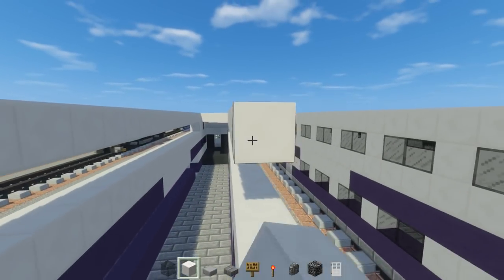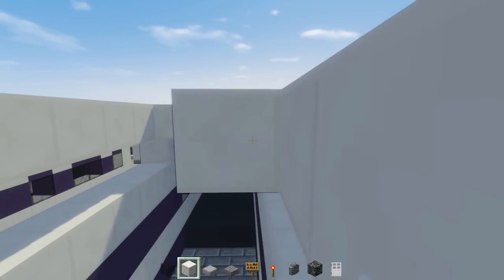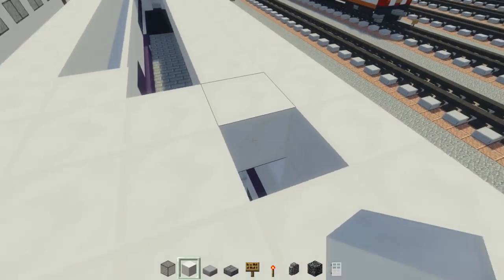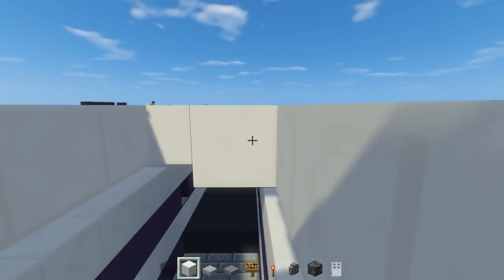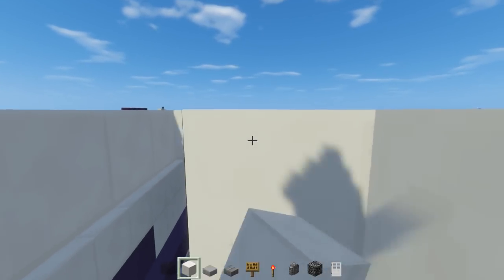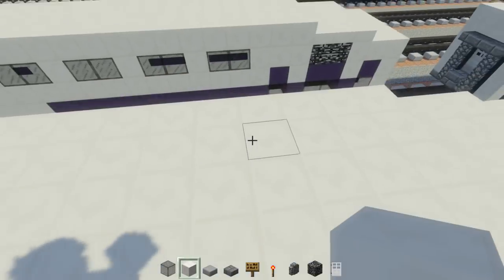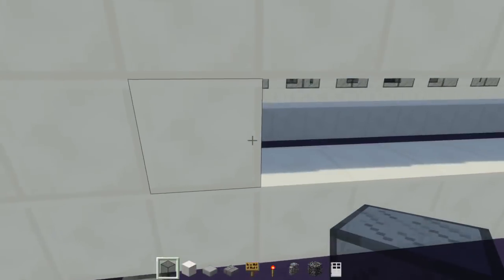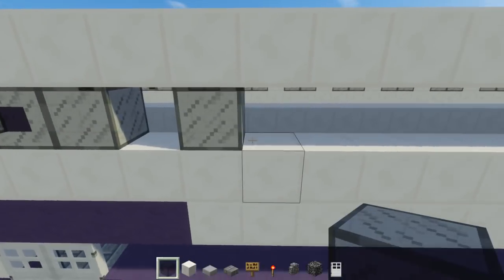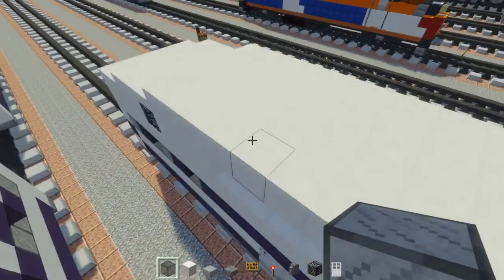It's actually the second time I'm recording this part because there was a loud vacuum in the background and I did not want that in my video. So then we're going to fill in the roof with quartz blocks — just go ahead and fill in the whole entire roof. Once we do this part, we're going to work on the windows. So just add two black stained glass blocks, skip a block, add another one and keep doing that to reach the other end. Same thing on the other side.